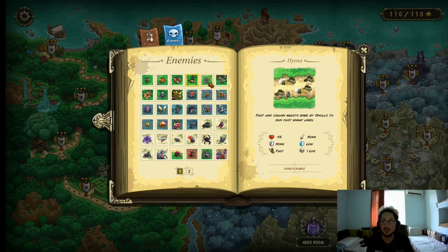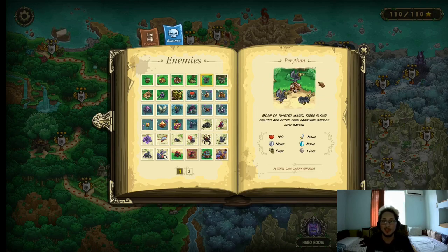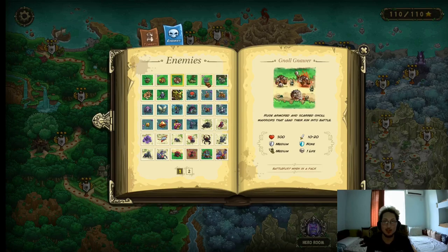Tier 3 archers are by far the best. And they're also pretty good against the Periton — basically the flying enemy. They have 120 HP and fast movement speed, so they're not a pushover by any means. They're pretty decent for the first flying enemy you see. And they can also carry units — they can carry Gno Gnollers. So watch out for that.